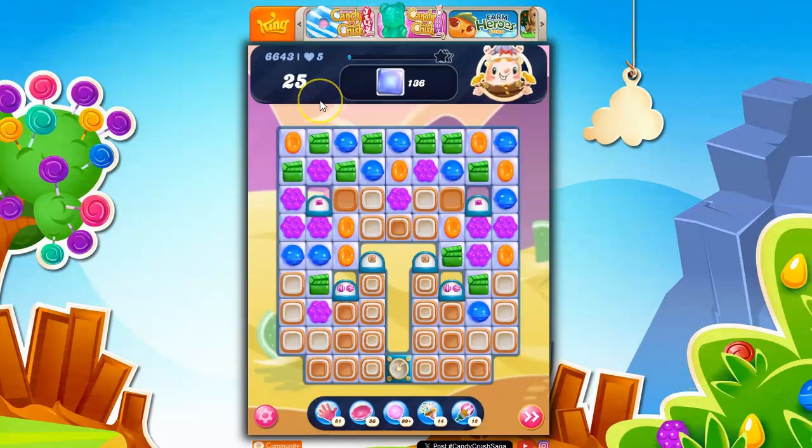Let's take a look. Nightmarishly hard, 25 moves, 136 jelly. We have got toffee, more toffee set to come down, cutouts, a magic mixer that we can't even reach for all the toffee.